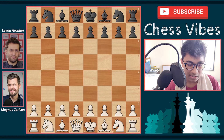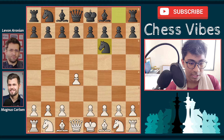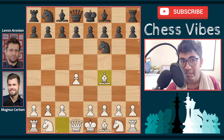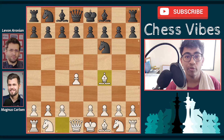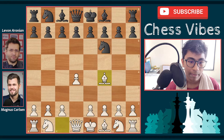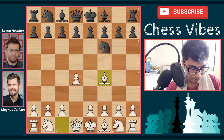Magnus Carlsen has the white pieces and started with 1.d4. Levan Aronian replied with knight to f6. Magnus Carlsen played bishop to f4, going for the London System. He usually plays the London System when he doesn't want to play heavy theory, because at the top level many GMs play all the theory moves and the results tend to draws.